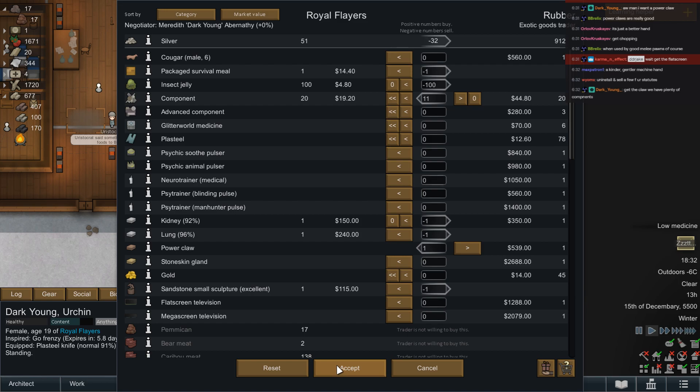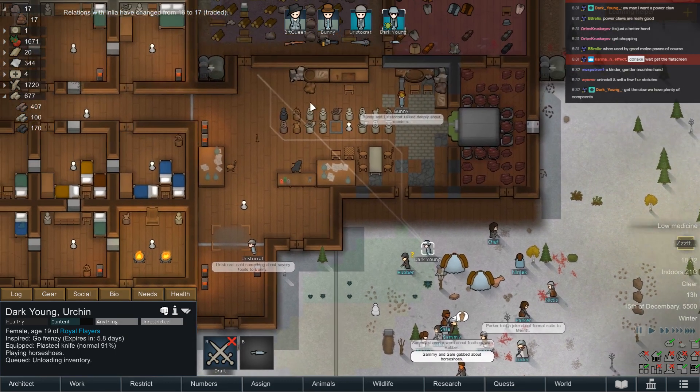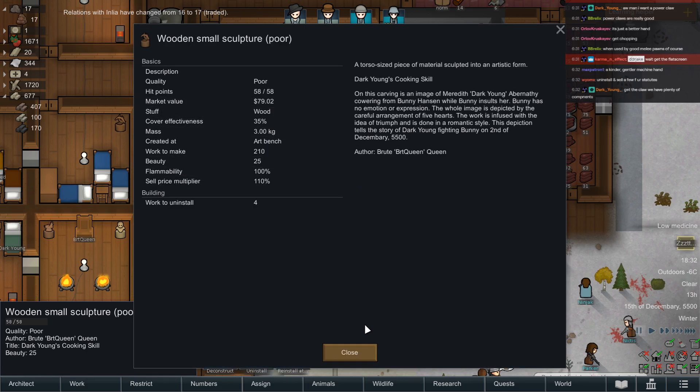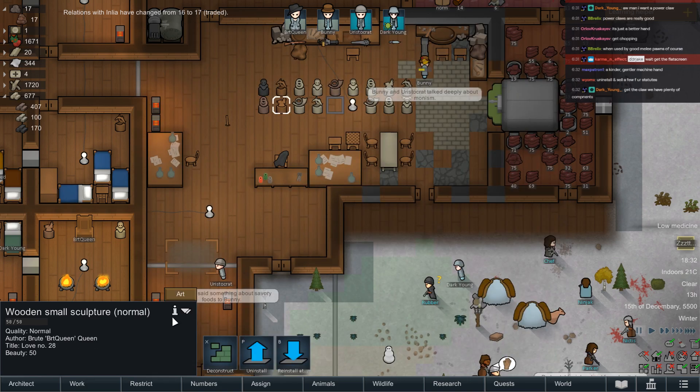Uninstall a few and sell a few of your statues — that's another good idea. I should sell the crap ones, right? What's the value of them? 79, whereas a normal one is worth 150. I'd rather get rid of the crummy ones. They seem interested in buying them so I feel interested in selling them.